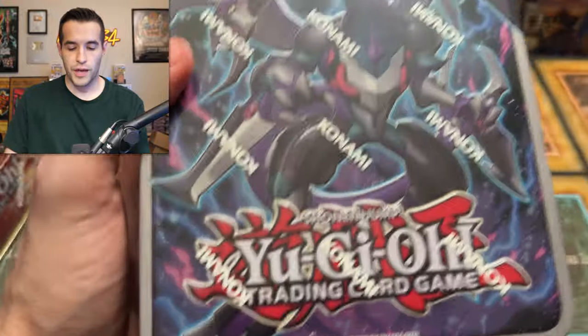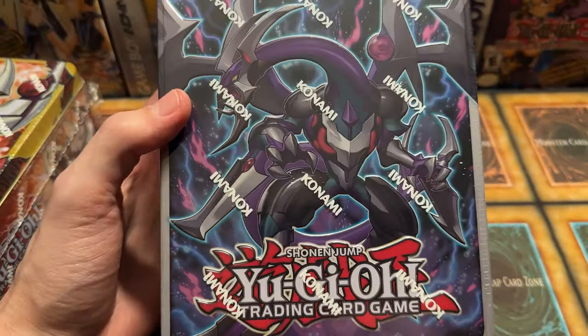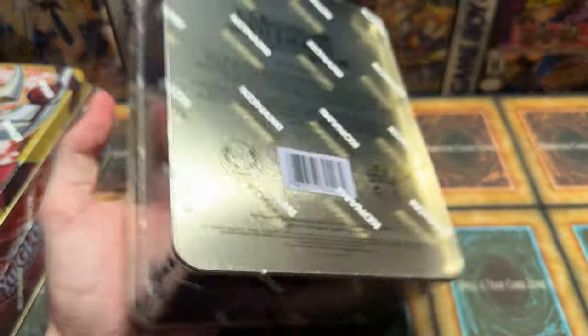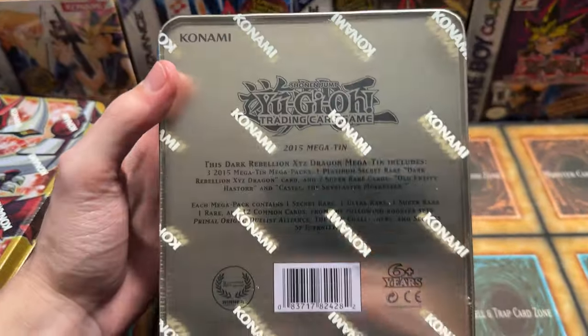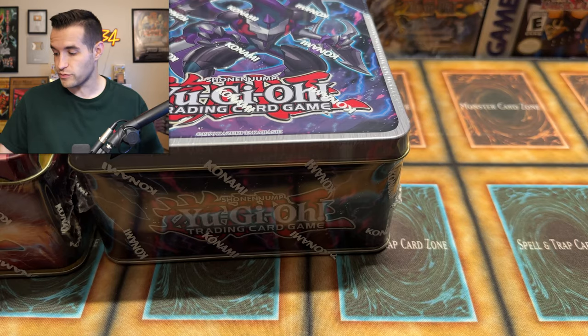And then we have the Dark Rebellion Xyz Dragon tin — this one is a very cool looking tin, honestly one of my favorite tins possibly ever in terms of how it looks. Also bigger for some reason. There's only three packs inside, so six packs total — not long enough for a video. So we do have some Ghosts from the Past.